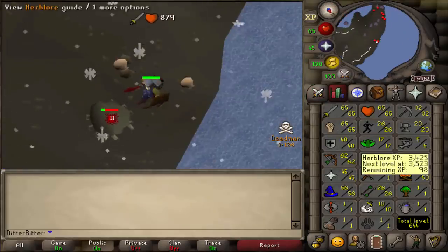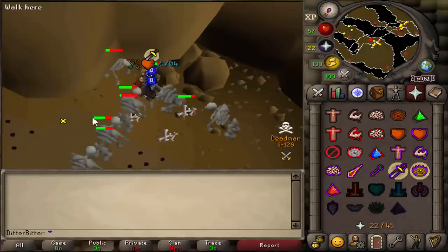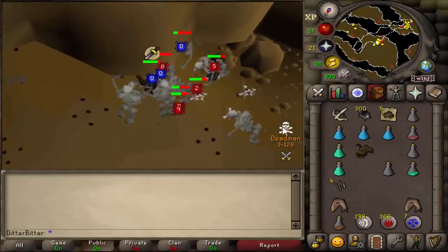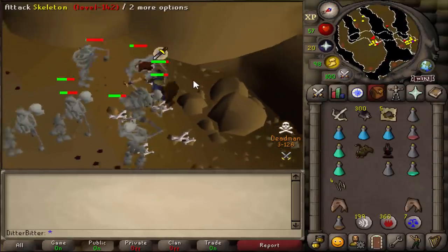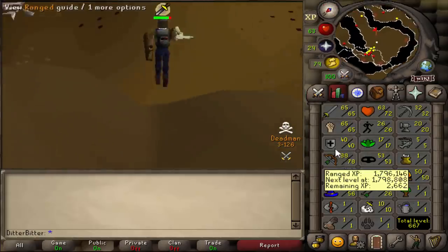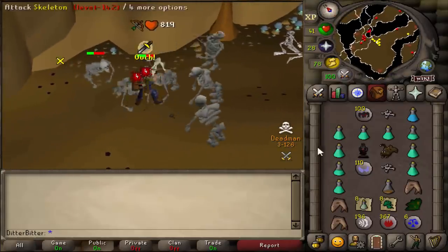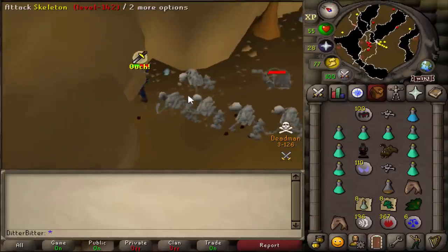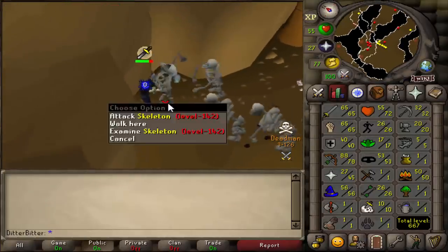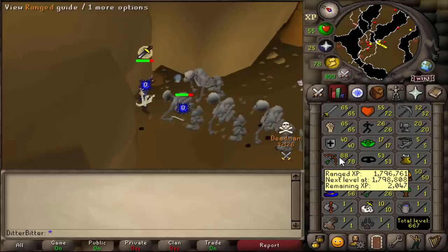60 strength now — just going to get double 65s. Just got 65 strength, switching to attack. 65 attack — I think I'm going to go chin now. Started chinning from 60 range in blue D'hide. Getting a Tier 5 emblem as I hit 70 range. About 500 chins thrown and we're at 78 range. Going to get that level on this last skeleton and hopefully get a Tier 5. 78 range, about 12 and a half hours in — that's really great.